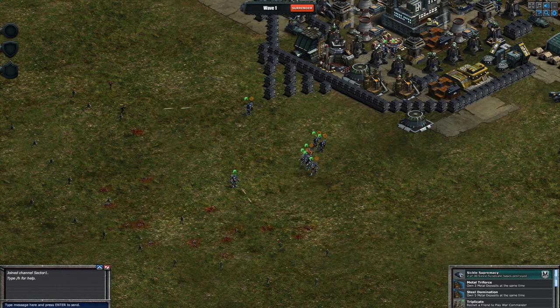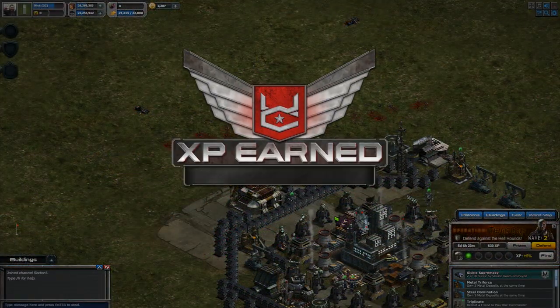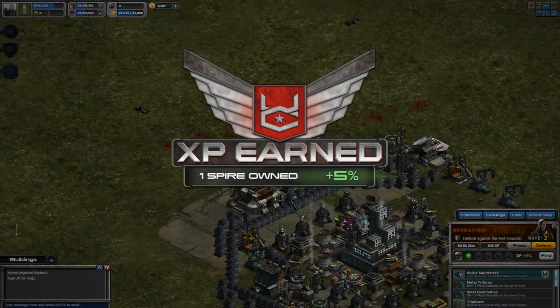Additionally, you'll need to defend your base against Hellhound Invasion Forces. For each wave of enemies that you successfully defend your base against, you'll be awarded XP.